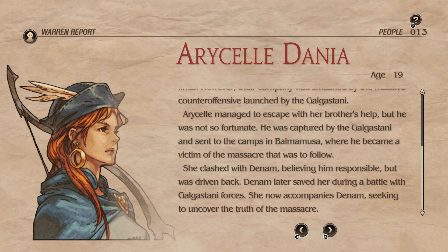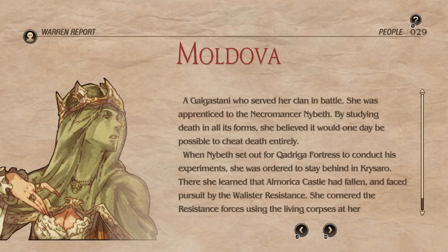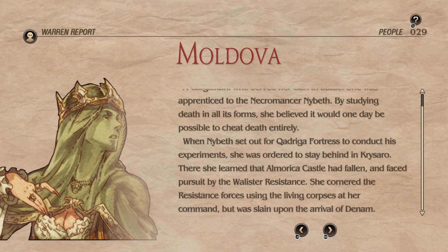The Necroprentice Moldova — a Galgastani who served her clan in battle, she was a princess to the necromancer Nybeth. By studying death in all its forms, she believed it would one day be possible to cheat death entirely. When Nybeth set off to his Quadriga fortress, she was ordered to stay behind. She learned that Al Morka Castle had fallen, cornered the resistance forces using living corpses at her command, but was slain upon the arrival of Denim. She's the character we ran into when we got Donalto.